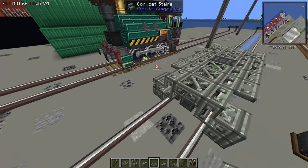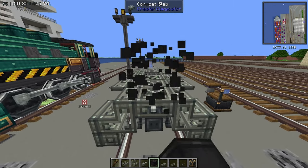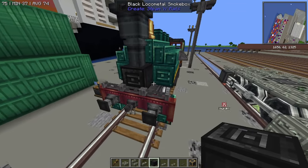The next thing we want to do, we're going to grab a black loco metal smoke box. Place that down right there — that'll be the face, if you will, of Porter.